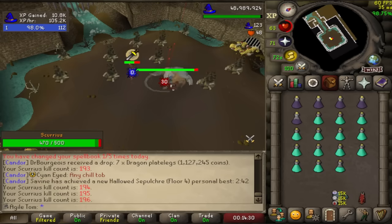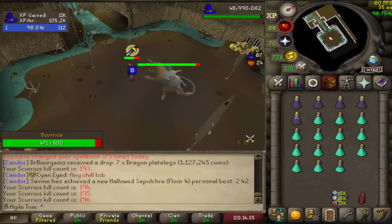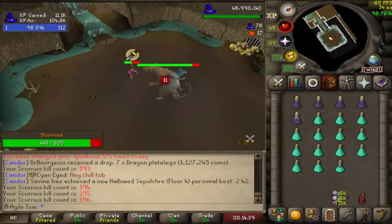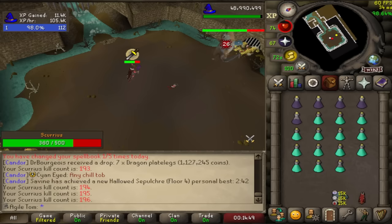The Ancient Scepter, other than having a straight up 5% magic damage boost, also has an increased healing effect with blood spells. You get a similar buff to blood spell healing with the blood barrage armor. There are gloves that come with the set, but there's no advantage to having the full set, so the Tormented Bracelet will result in more kills per hour. However, if you are tight on cash, the method will probably still work with that one downgrade.